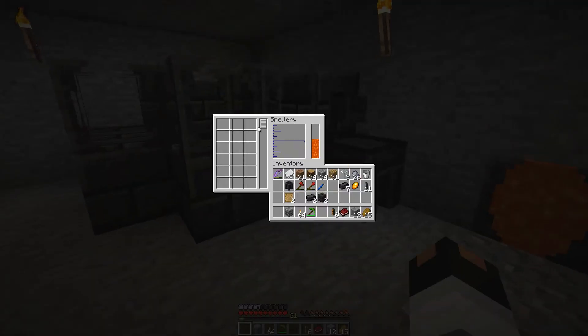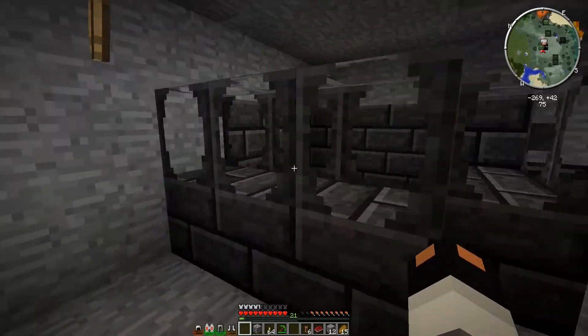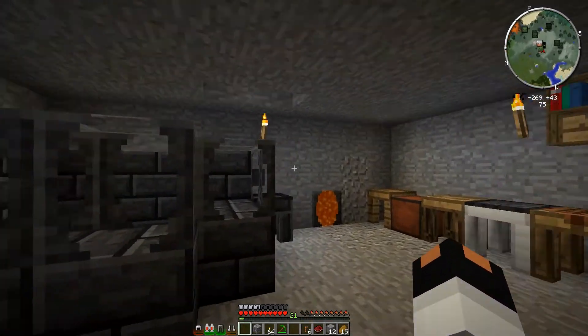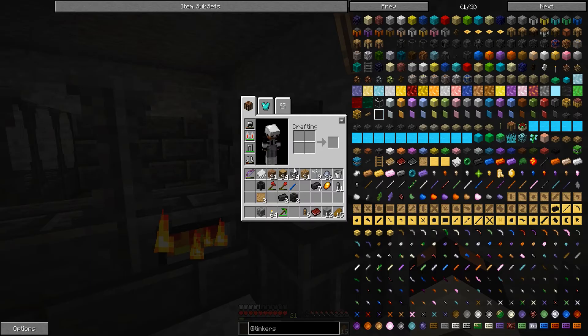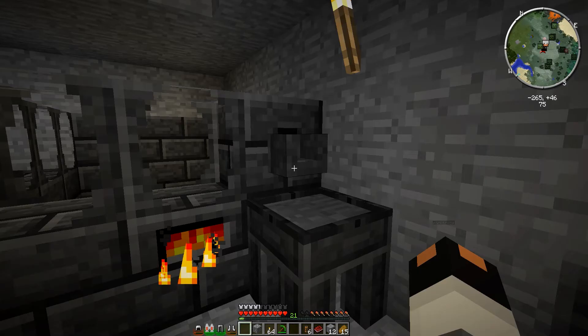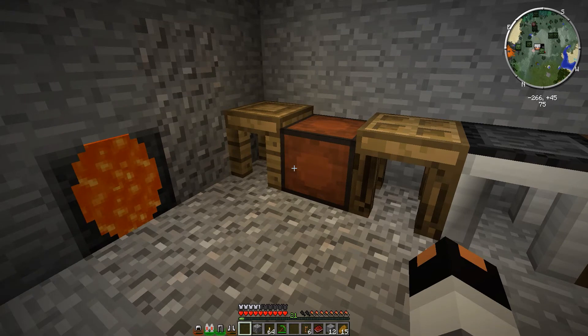And this should be done — there we go. It's a two-tier smeltery with 18 slots for liquids. I definitely want to put another drain in here so I can use the basin to cast liquids, but I don't really need that right now. What I do need right now is a sword. I think I understand how this works — the first thing I need to do is make the patterns I need.